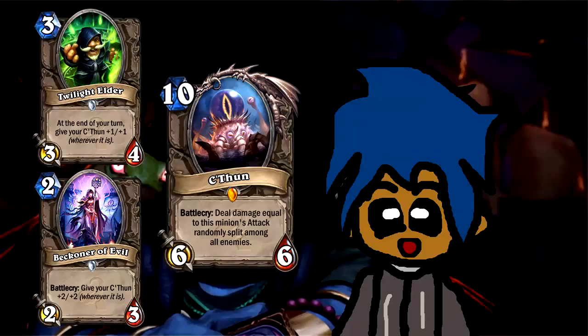Probably going to see the return of things like Earthen Ring Farseer. Looking at Beckoner of Evil, it's clearly much better than Twilight Elder, but that's almost to be expected. We have to keep in mind this is basically going to be a 2-mana 2-3 versus aggro decks, or even midrange decks where you just don't draw your C'Thun. These cards do the dragon thing — it's more of an evolution on the dragon mechanic, where instead of needing a dragon in hand, you just have to have C'Thun in your deck, which is significantly easier to build around. Having a dragon in your hand is a lot harder and more random than having C'Thun in your deck.